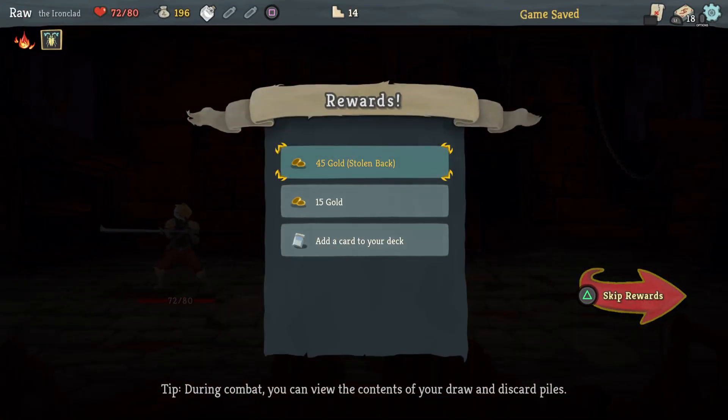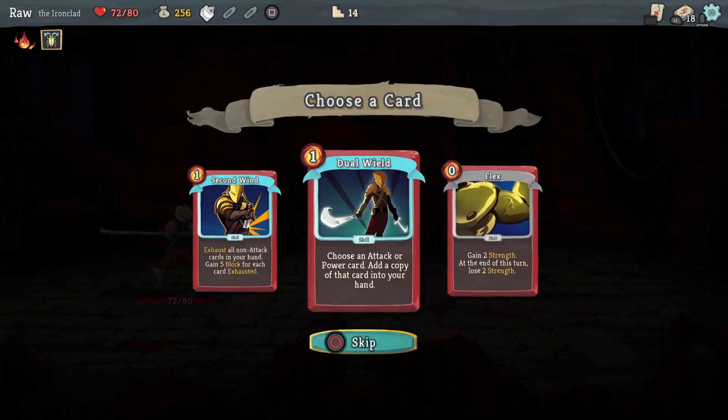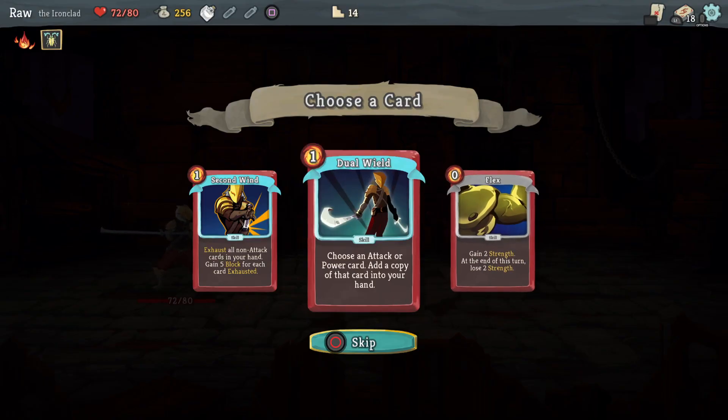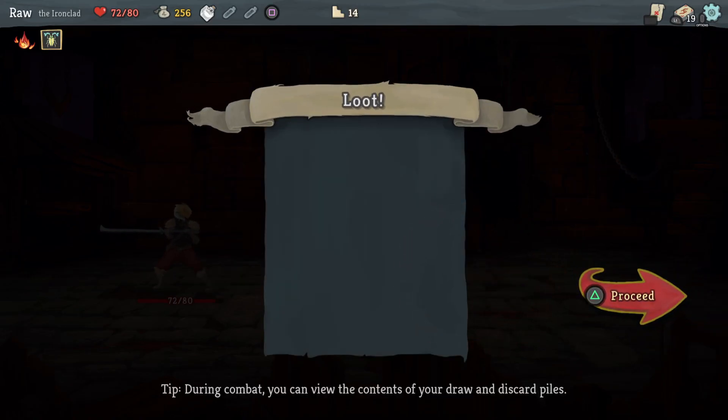Give me back my coin — they snatched 45 from me. Flex: gain 2 strength, at end of turn lose 2 strength — I like that. Dual Wield: choose an attack or power card, add a copy to your hand — that's really good too though. Maybe next time.